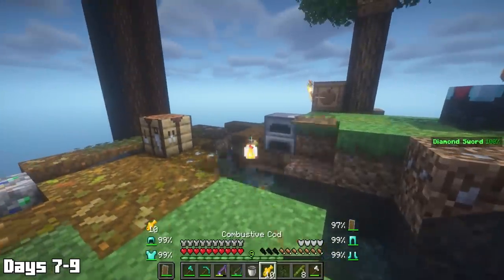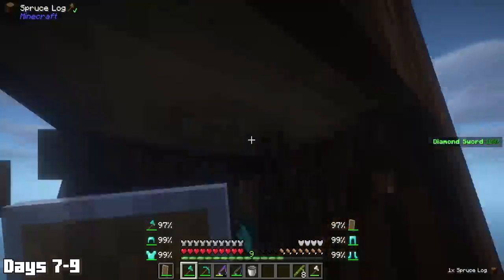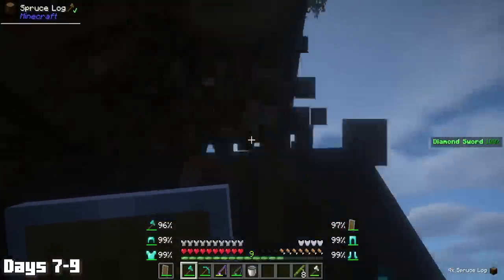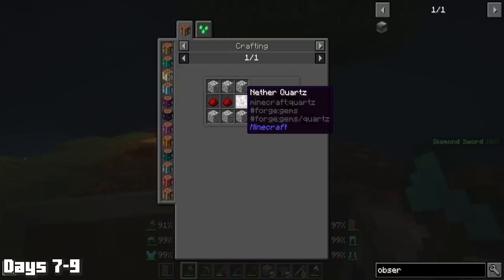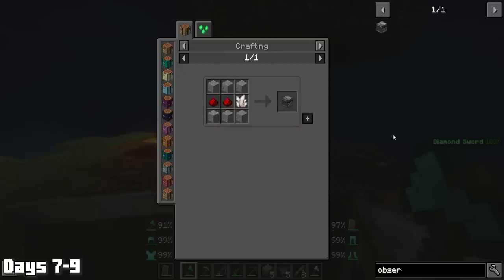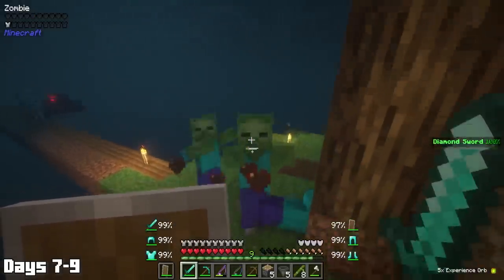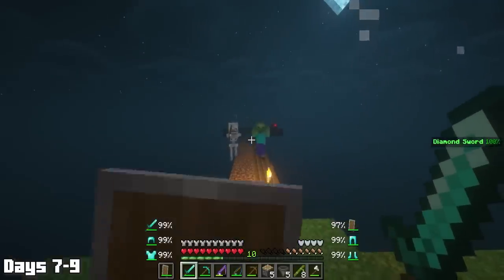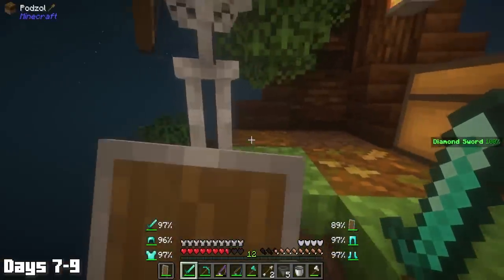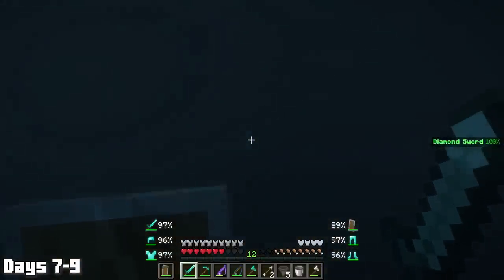I went to try and eat one of the fish, and well, things were a bit more explosive than the arguments at the family Christmas dinner. Next was collecting more wood, followed by the making of some pistons for an automatic sugarcane farm. I was then heartbroken when I remembered I needed quartz to make the observers for the farm, which means we need to enter the nether, which of course doesn't end well. We did have some good news though — the dirt platform I made for the passive mobs was acting as a better mob farm than the wooden platform. Things weren't all good though, because when trying to keep this skeleton on the island to get bones from him, I was knocked off into the void.